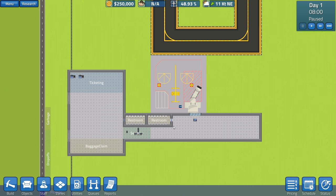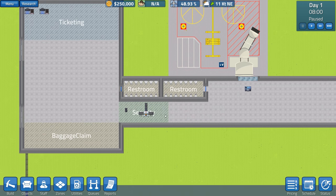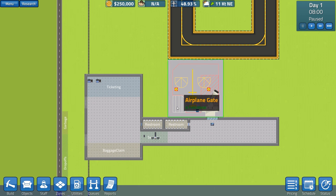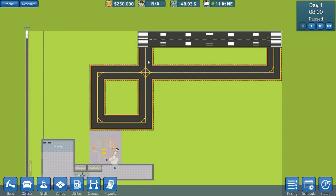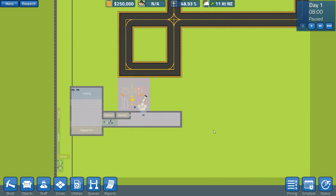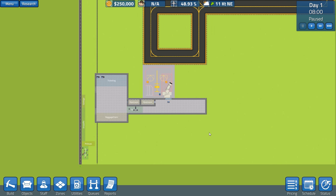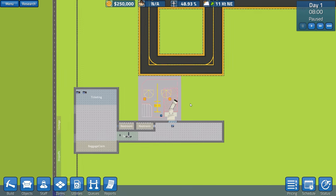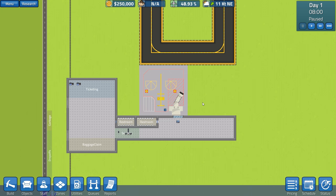If you haven't seen my preview, I recommend watching it because I explain the basics of the game. Essentially you have to build and manage an airport: security, restrooms, ticketing, baggage management, runways, and different terminals. Hopefully we'll be able to build an airport on this entire area. It won't be very big, but we'll see how it goes — we could always go bankrupt, hit a bug, or just generally mess it up.